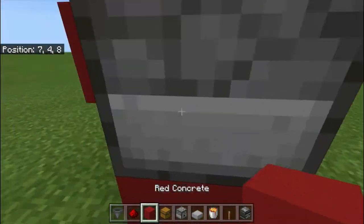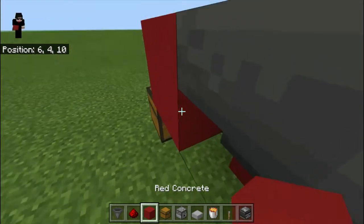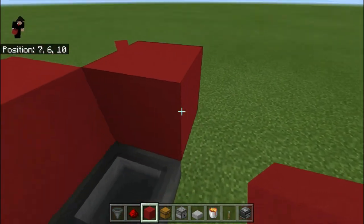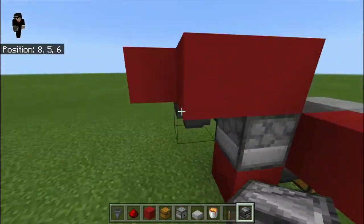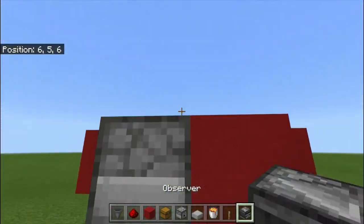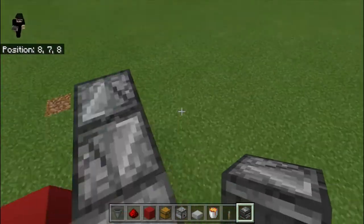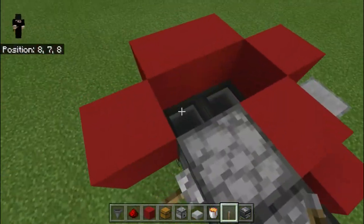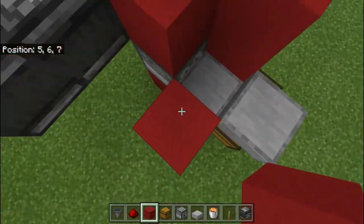Put the dispenser right there, then you need a hopper right here, block right there. Then you need a dispenser right here. Preferably you need observers like this — these are just to fill it, you can remove these later, but they make things much easier, a much simpler way to stop them instead of getting pistons involved. Cover this up.